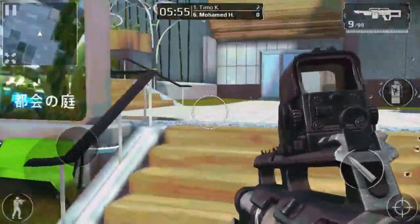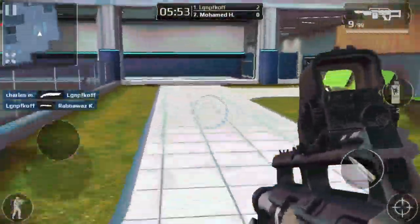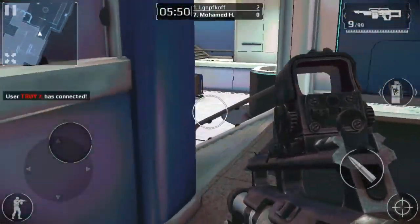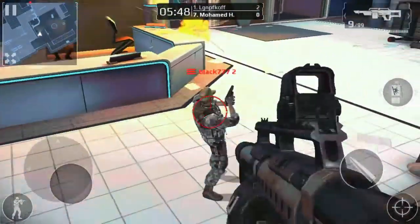We are going to talk today about how to make a knife kill in Modern Combat 5. To make a knife kill, you have to get close to your enemy, and a button will appear near the shoot button.